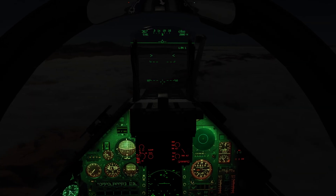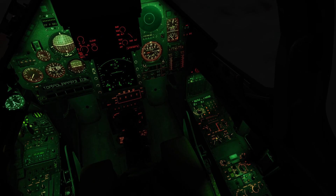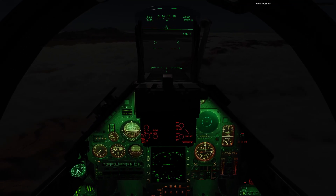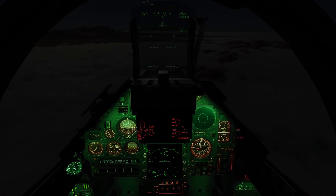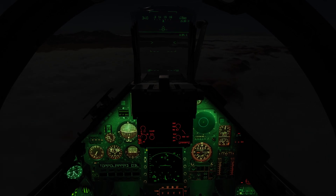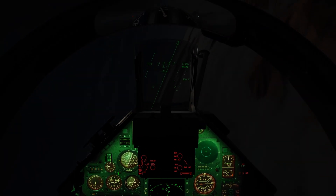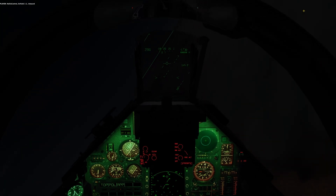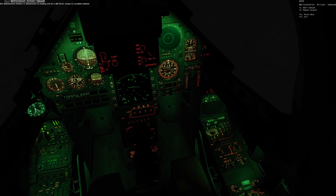This is going to be the low visibility portion of the video. As you can see, Nellis is somewhere over here, covered by a cloud layer. Everything is set up in the computer — VOR, TACAN, everything is good to go. Waypoint 1 is our first point — the turnaround or turning point to the final turn down with the HUD. Waypoint 2 selected, approach mode on. Contacting Nellis ATC: inbound, Infield 1-1 inbound.